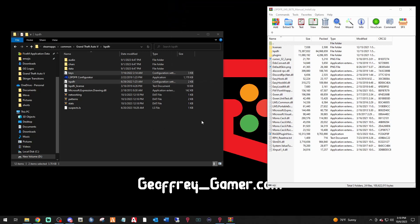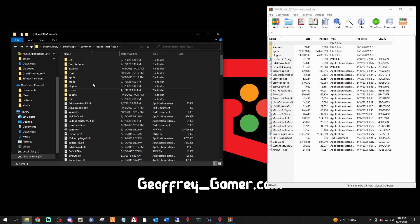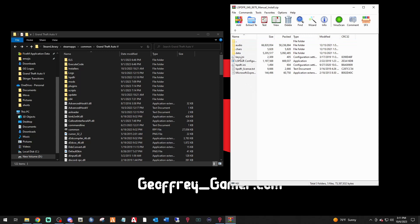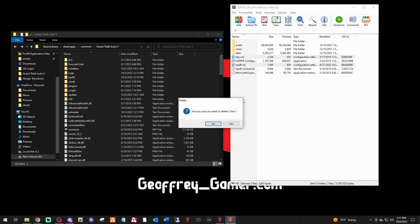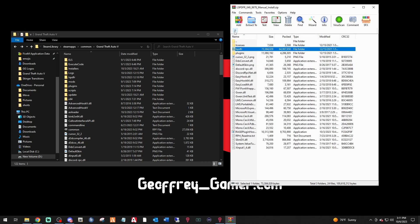The way I like to do it: I'm going to go into my LSPDFR folder in the WinRAR archive, hold Ctrl and select both the keys.ini and lspdfr.ini files, right-click and delete them from the archive. It'll ask if you're sure — yes, delete. That way, when we extract, it won't overwrite my personal config files.